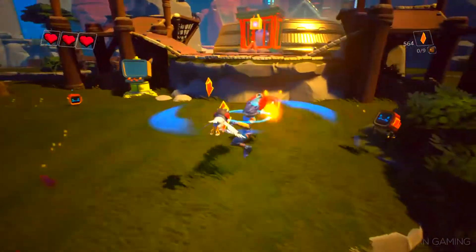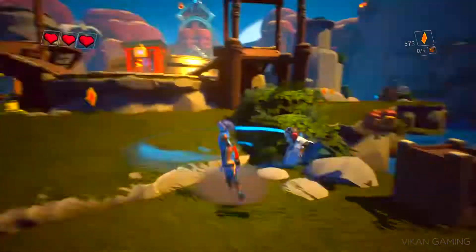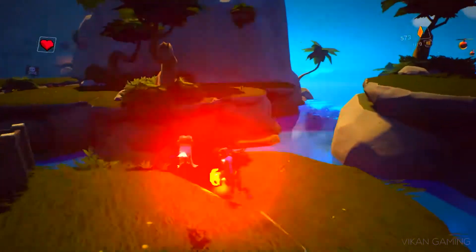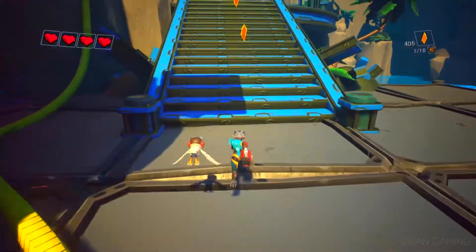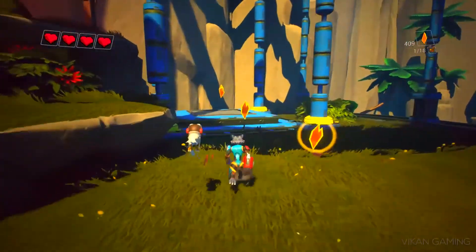Skylar and Plux journey through this island to stop the maniacal CRT, a computer intent on colonizing the world on which Clover Island is based. The game starts with Skylar, a cat-like humanoid, strapped to a table in CRT's lab while weapon modifications are hardwired into her body. She soon manages to escape to Clover Island where she meets Plux, a funny and punny companion who pledges to help Skylar find CRT.